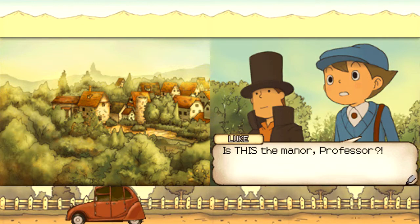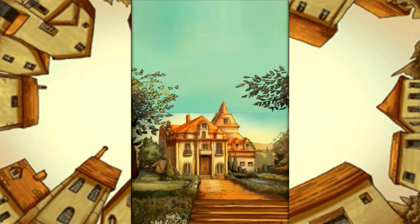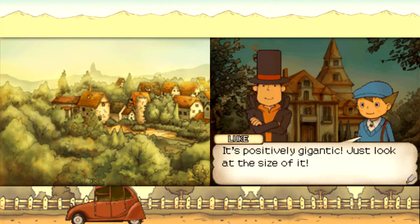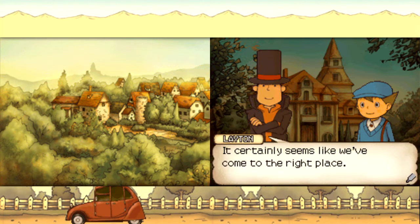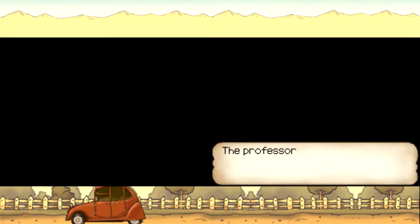Is this the manor, Professor? Wow, that's a mighty impressive manor. It's positively gigantic — just look at the size of it. It certainly seems like we've come to the right place. Reinhold Manor awaits. Chapter solved. Alright, I guess the chapter was short enough, but that's fine. Professor and Luke finally arrive at Reinhold Manor.